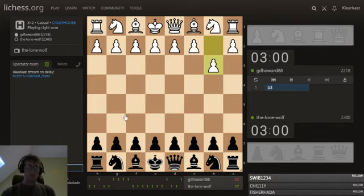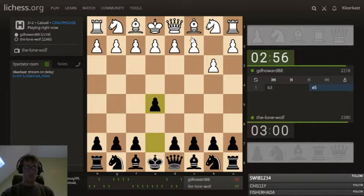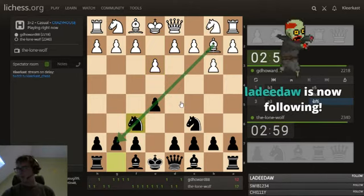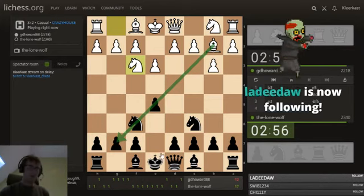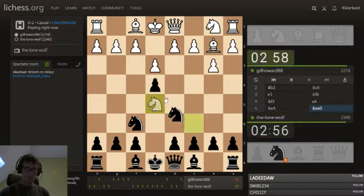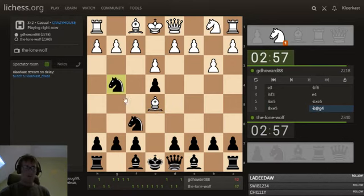One of the main ideas against this bishop setup can be to play something like this, or to play for a quick e5 and d4. In any case, you want this bishop not to enjoy great scope, which it usually has if you don't play something like d6 or trade it off quickly. The Lone Wolf is going for a quick trade.